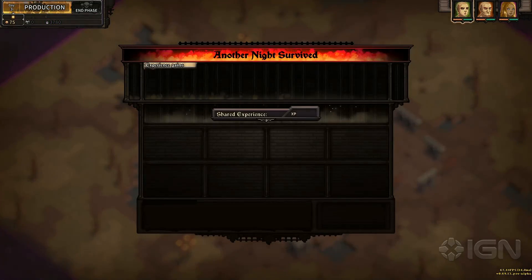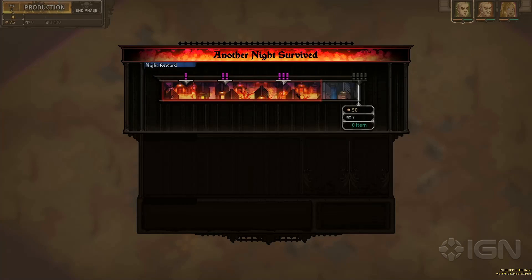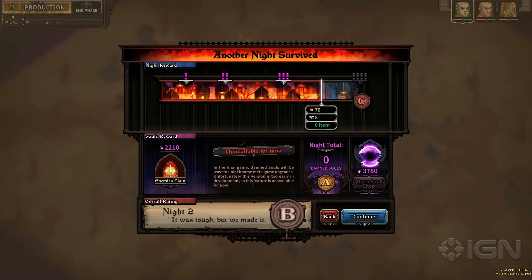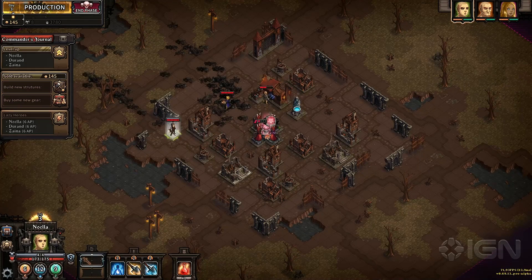Finally, at the end of every night, you'll see this screen showing your score, the panic bar, and the damned souls you managed to collect. In The Last Spell, you have to take care of your citizens. If no enemy manages to penetrate the city walls, your panic bar will stay low and you will gain more rewards. You also earn souls when killing enemies — they will enable you to unlock new things for your next runs.